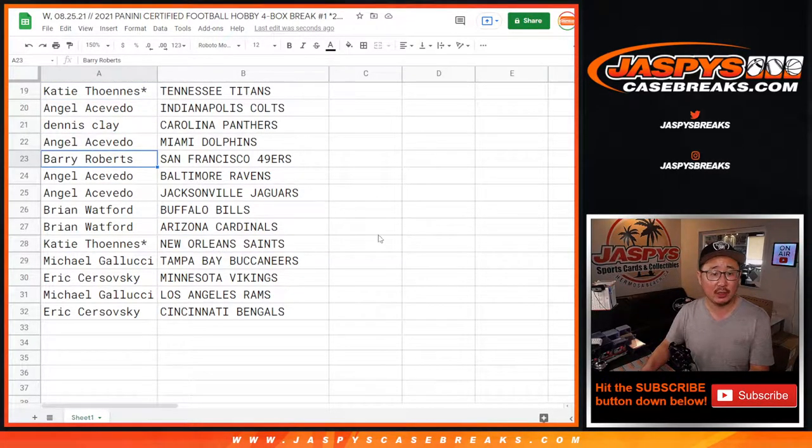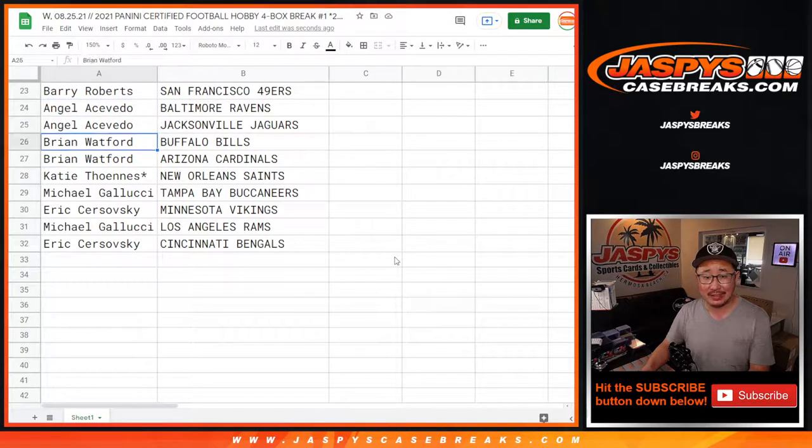Dennis with the Panthers. Angel with the Dolphins. Barry with the Niners. Angel with the Ravens and the Jags. Brian with the Bills and the Cards. Katie with the Saints once again. Michael with the Buccaneers. Eric with the Vikings. Michael Gallucci with the Rams. And Eric, Bengals.